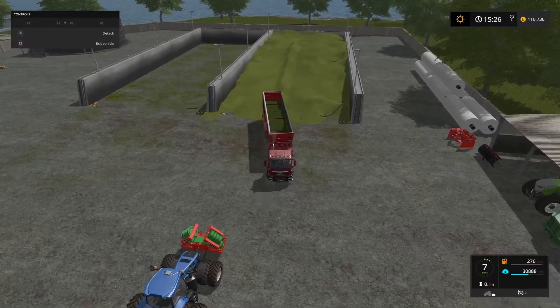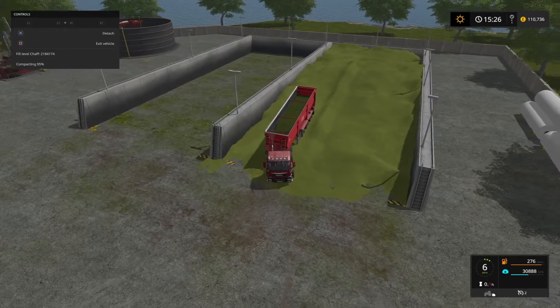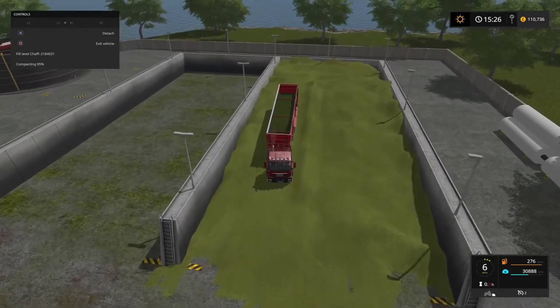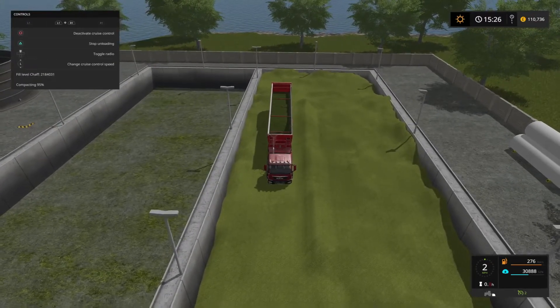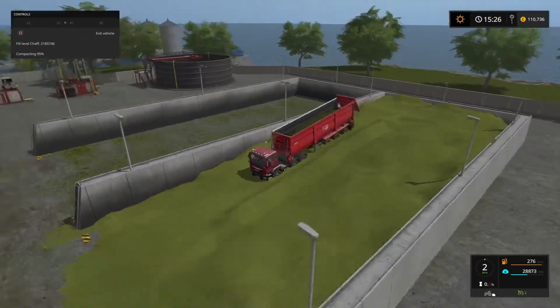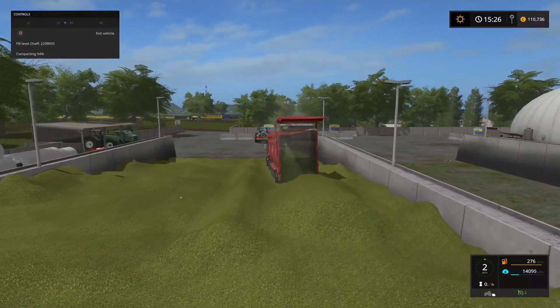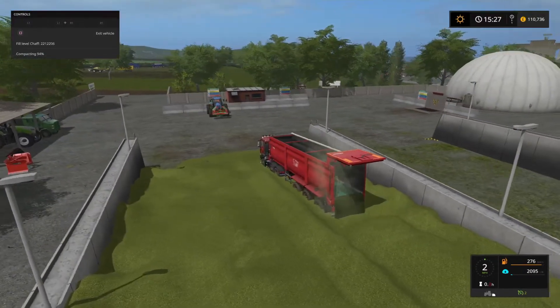So we'll reverse back up. Cruise control at 2 miles an hour. There it is — coming out in a nice thick line, as wide as the trailer, which is what you want.